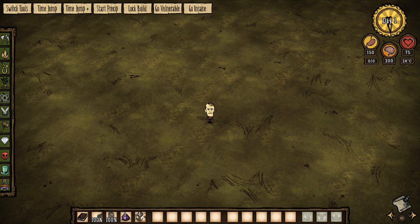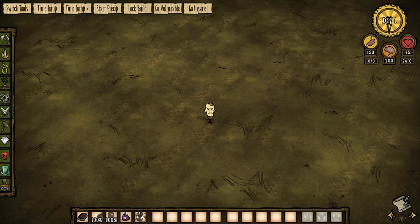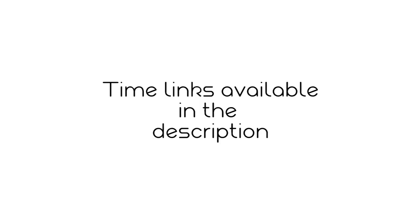Hello everybody, welcome back to another Don't Starve tutorial where today we'll be taking a look at Maxwell's Shadows. This was requested pretty heavily so let's get right into it. This video will be split into two sections: Don't Starve singleplayer and Don't Starve multiplayer. The reason for this is because Maxwell's Shadows actually function differently between the two versions of the game. Time links will be available in the description so you can skip to the part you wish to know about.